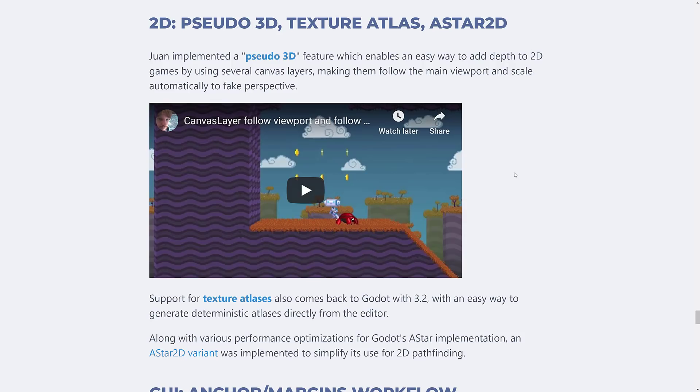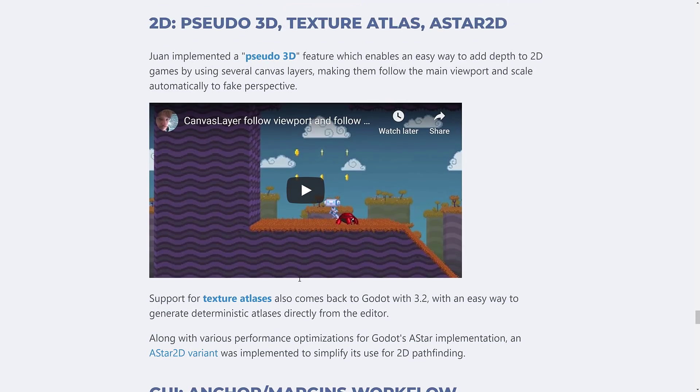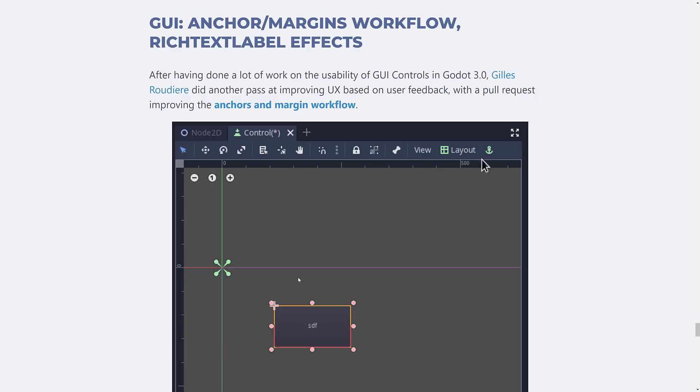Finally for the editor, there were many improvements to Visual Script from the Google Summer of Code project. In the 2D world, Pseudo 3D, Texture Atlases, and A-Star 2D were added. Pseudo 3D adds depth to 2D games using canvas layers that follow the main viewport and scale to a fake perspective. Texture Atlases returned with an easy way to generate deterministic atlases from the editor. A-Star 2D was added as a simplified 2D pathfinding variant, plus GUI improvements including anchor margins workflow and rich text label effects.